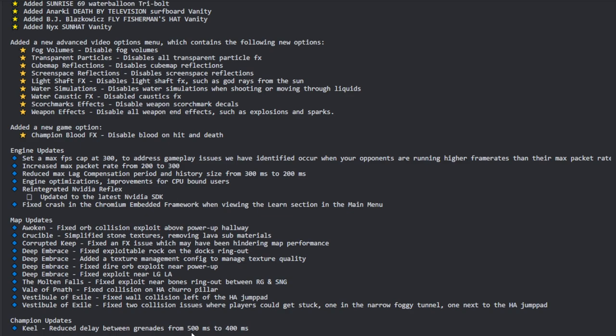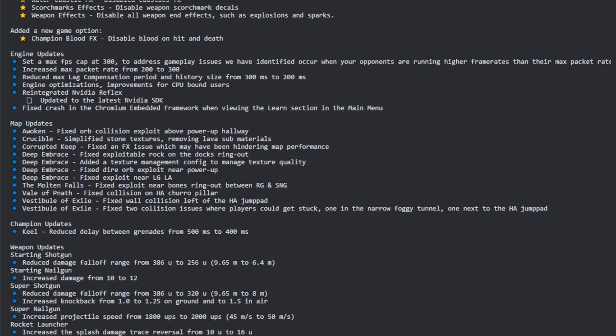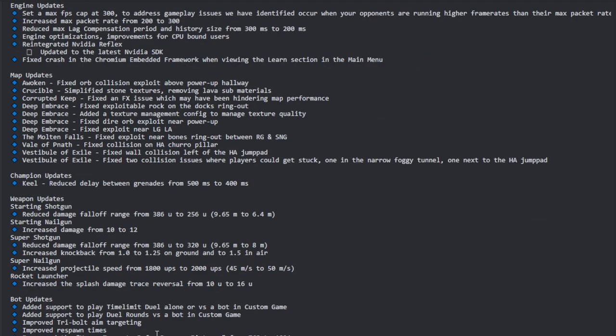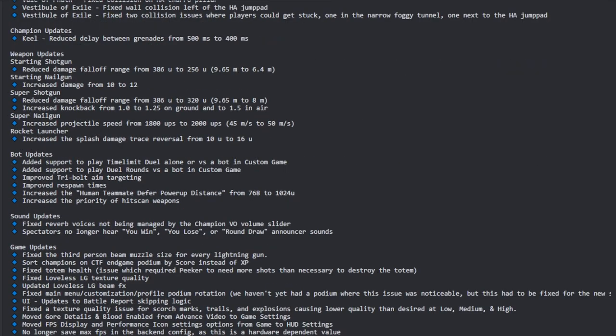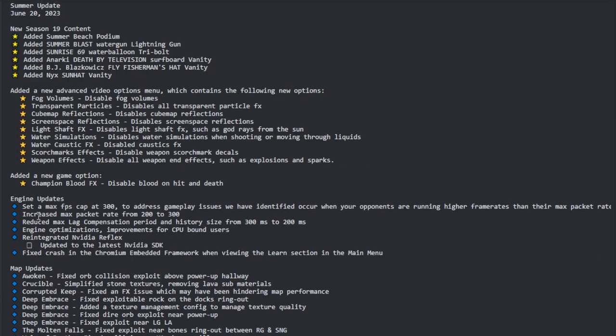We have a champion update with Keel having reduced delay between grenades, so this is a buff for Keel. Some weapon updates starting with the shotgun and super shotgun — we have some increased knockback, which is actually a very big change for competitive. We have bot updates, with timely duel now available against bots, plus sound updates, game updates, and anti-cheat updates. Let's focus on the first main point: the new FPS cap.